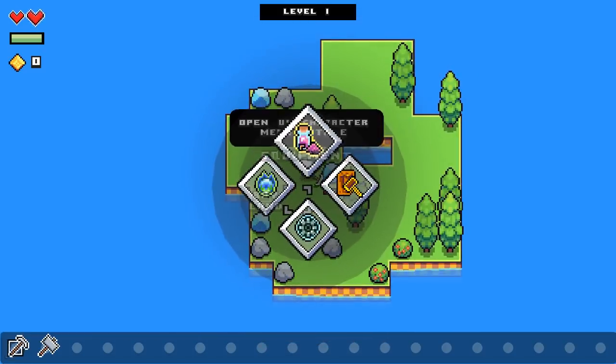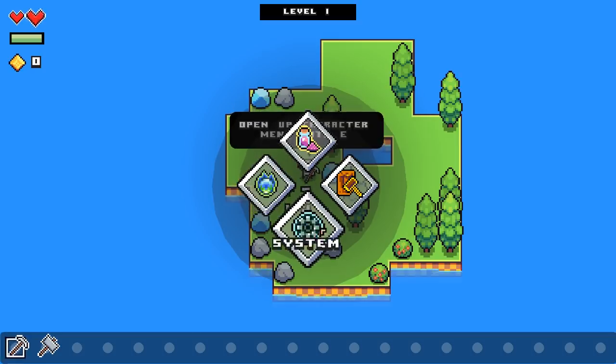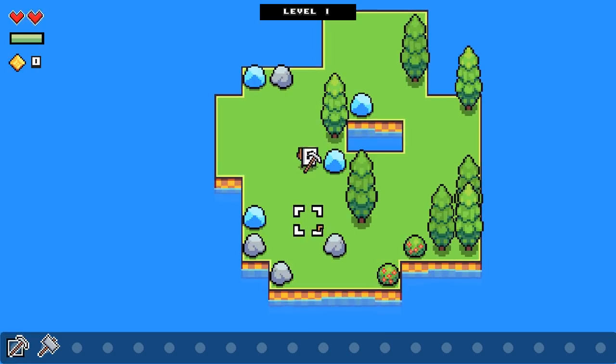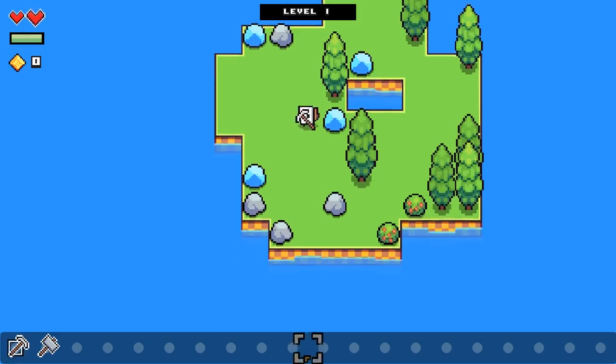Let's see if I can change some options here. Equipment, buy land, system... okay. There's no options.